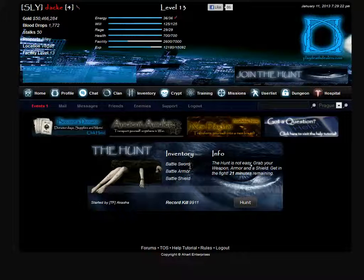In the inventory section you'll see the three items: sword, armor, and shield. In the info section at the bottom it says 21 minutes remaining — that's your timer for the hunt letting us know we have 21 minutes. Down in the bottom left corner it indicates who has started the hunt, and in the center is our record kill for this hunt.